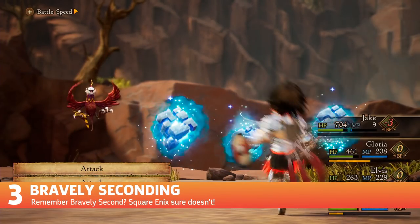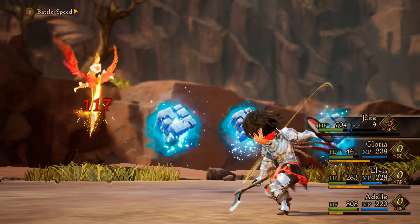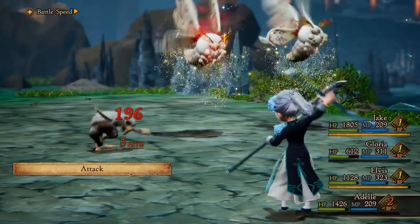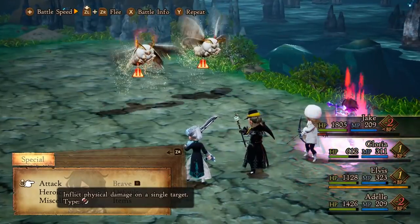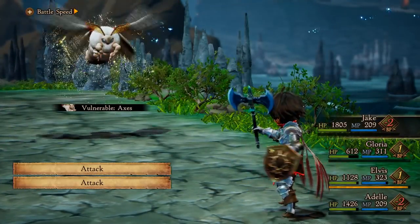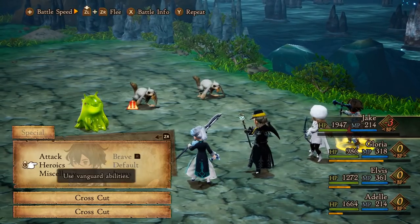Bravely Seconding. There are some important quirks when it comes to this system that you should know about. For example, if you knock out an enemy while Braving, your next attack will automatically hit the enemy directly to the right of it. If the enemy you just knocked out is on the far right, you'll automatically target the enemy on the far left. I try to only use enough BP to finish off an enemy — it's not terrible if your attacks spill over to another enemy, but it makes it harder to aim for weaknesses.